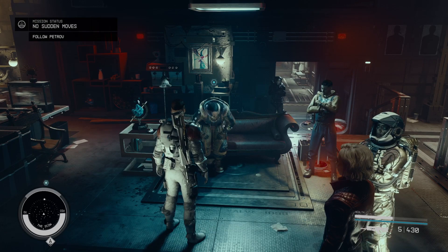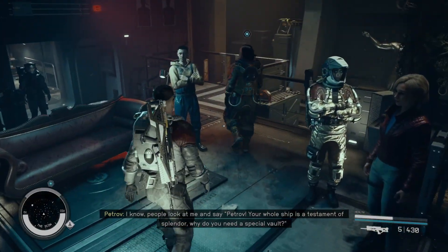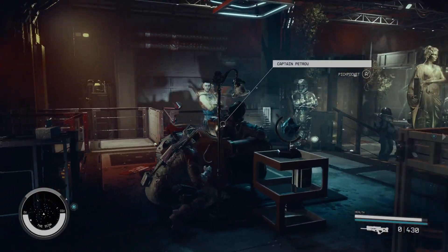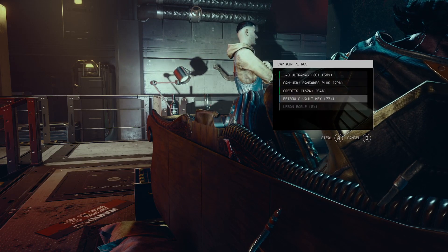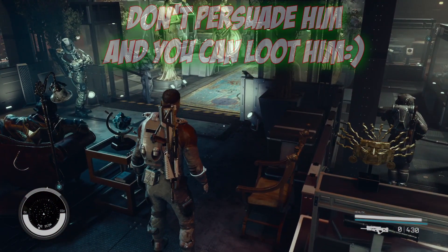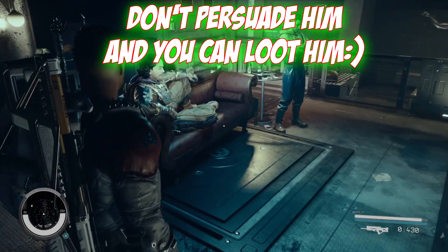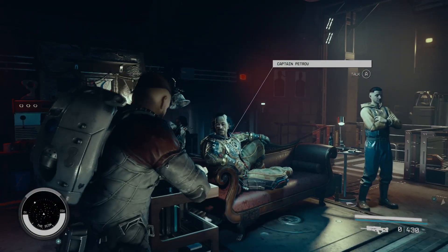Unfortunately if you pick this option you won't be able to loot his awesome costume, which I advise you to do. You can also get some cool stuff from his personal guard — there are like three big guys that you need to defeat and loot. You can also pickpocket him if you want the vault key and some other cool stuff, but I advise you to start shooting, beginning with his guard.